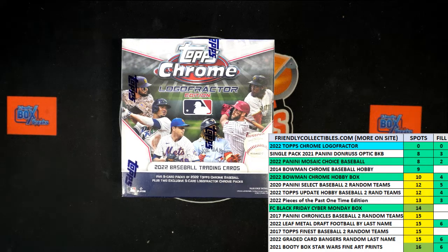All right, here we go. This is Filler C for 2022 Topps Chrome Logo Fractor Edition Box 102. We've got five racers at the line, 30 seconds on the clock. We are looking at first and second place in this race. First place will be awarded two spots in the break. Second place will be awarded one.